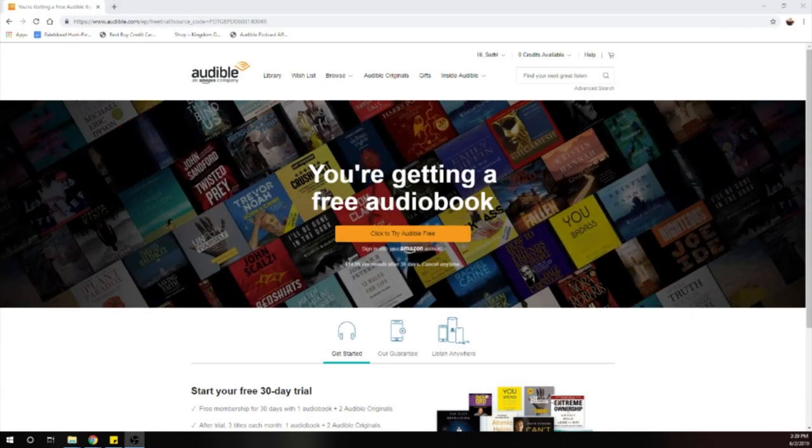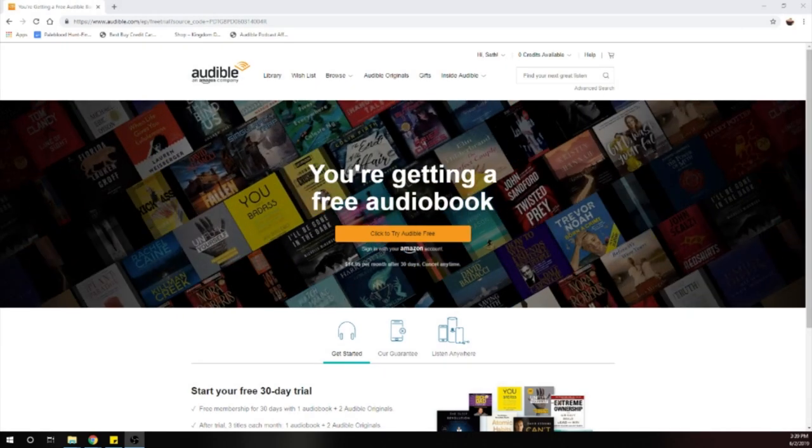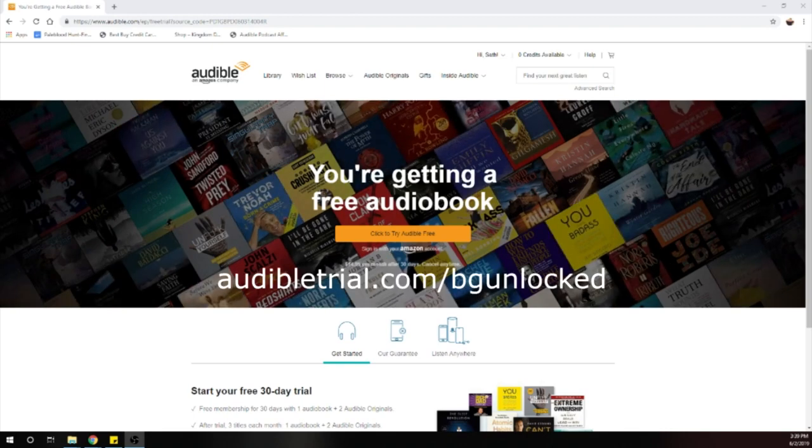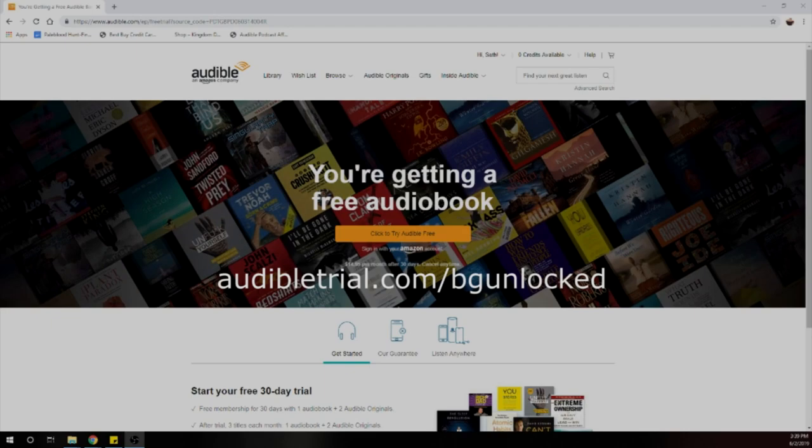Viewer discretion is advised. Hey everyone, this video is brought to you by Audible. Audible is offering you a free audiobook with a 30-day free trial membership. All you need to do is go to audibletrial.com/BGUnlocked — the link is in the description below.